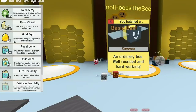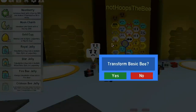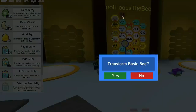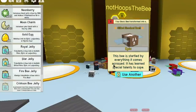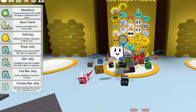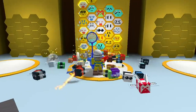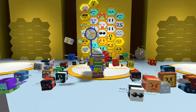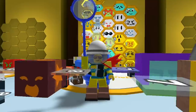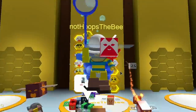I've got two basic eggs - let's hatch them. I could use gold, but let's go all out - I've got two star jellies! Let's get a gifted rascal bee, and another gifted bee - a gifted shock bee! How cool is that! I've got a bunch of amazing bees in my hive now. I'll level them up and feed some gingerbread, but I might do that in the next video. That's not Hoops the Bee showing you how to do it as a noob - well, mid-range noob. Please like and subscribe, bye for now!